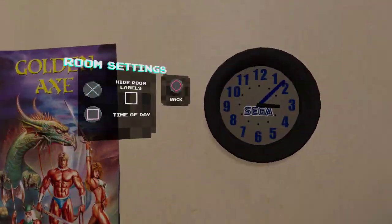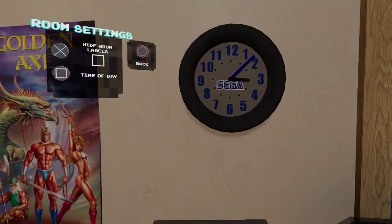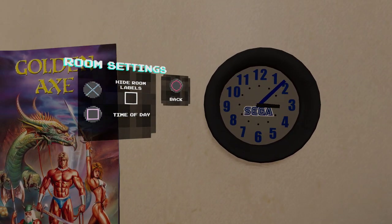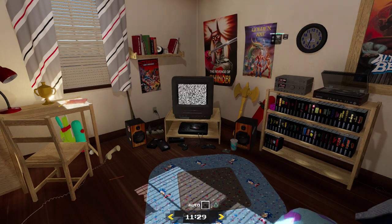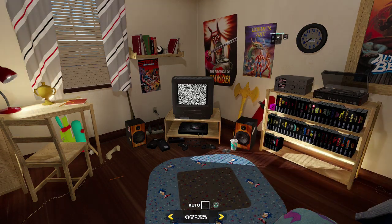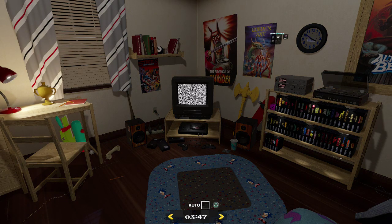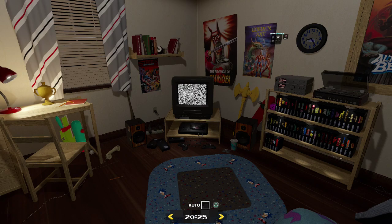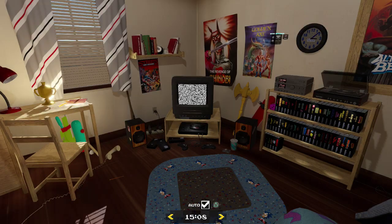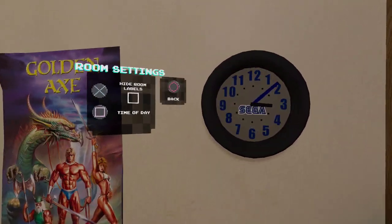Room settings — hide room labels, time of day. Look at this. Really? That's kind of neat — your room actually adjusts depending on what time of day it is. So you can genuinely feel like an asshole when you're playing Sega for like 20 hours in one sitting. I don't know why, but I actually really appreciate that. That's kind of neat.